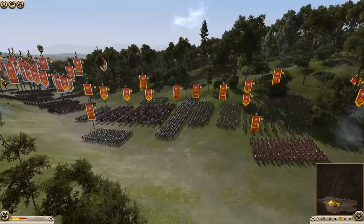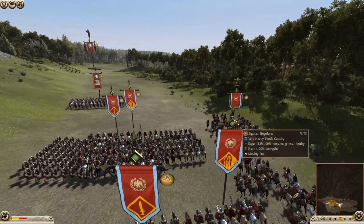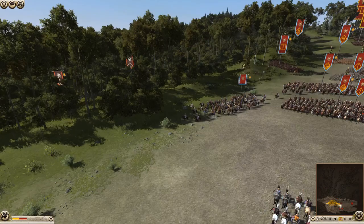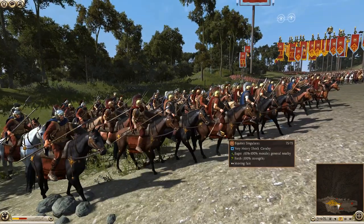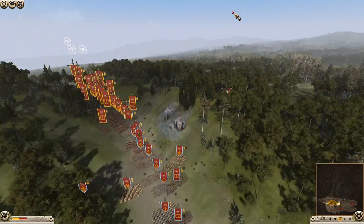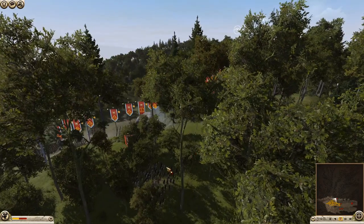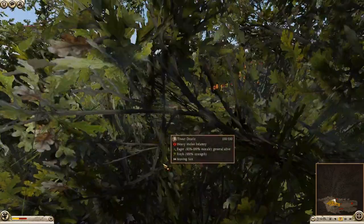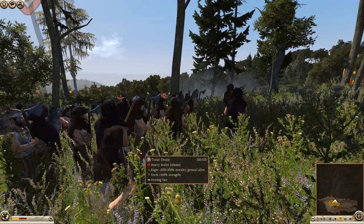It doesn't look like too much is happening yet. The general is going to move out over here — Equites Singularis, that's a cool name. There's just such a wide variety of stuff. I think the ambush is about to begin. This was set up by a member of the Discord, so I've really got no idea how this is going to go, but it's not a long replay. I presume it's going to be either pretty decisive or quick.